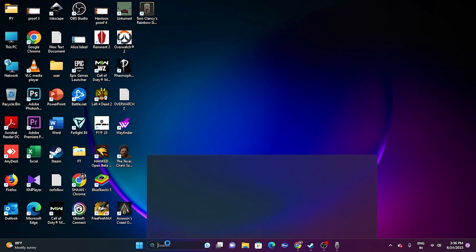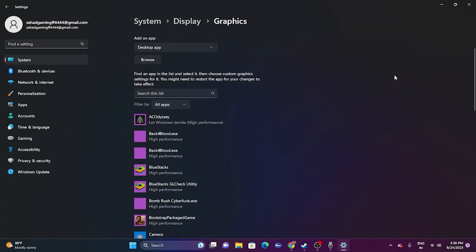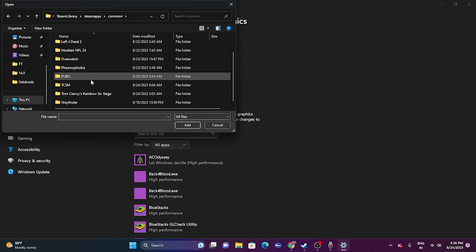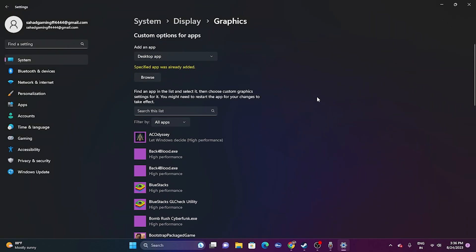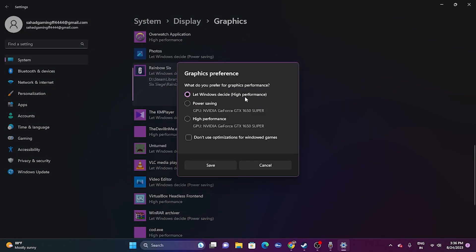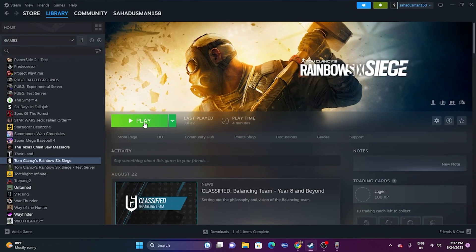The next fix is to run the game on the dedicated graphics card. Search for Graphics Settings. Click Browse and navigate to your game: This PC > Local Disk D > Steam Library > SteamApps > Common > Tom Clancy's Rainbow Six Siege. Add the game, then find it in the list, click Options, and change the setting from 'Let Windows Decide' to 'High Performance'. Click Save, close, and try launching the game.